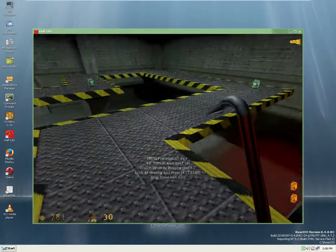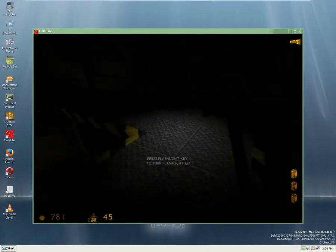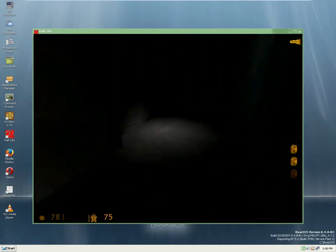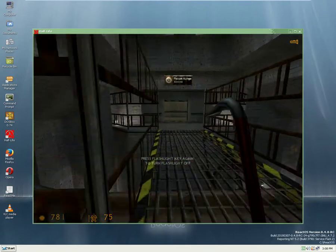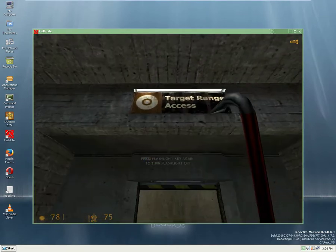Activate your suit flashlight for the next area. Great. Remember your flashlight drains power, so switch it off when you don't need it.